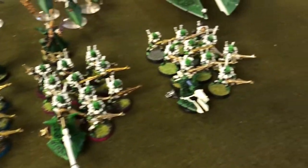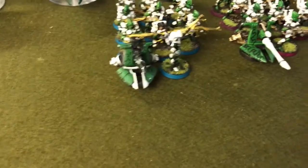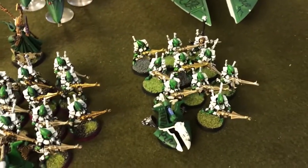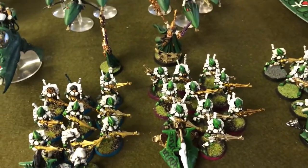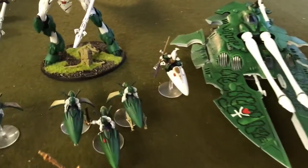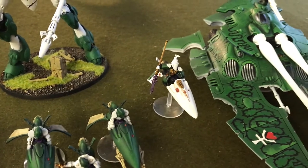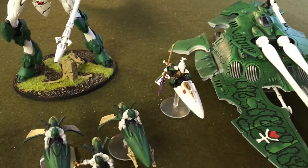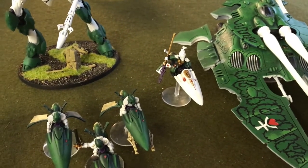We've got three units of Guardians, all with a heavy weapon: a Rocket, a Bright Lance, and a Star Cannon — just three ten-man squads of Guardians. They're probably going to be trying to hold the line as best they can. They are backed up by a Warlock Skyrunner — well, Warlock on a jet bike, I'm old school. He's got a singing spear and is basically leading my second detachment, which I think is an Outrider — the one with at least three fast attack.